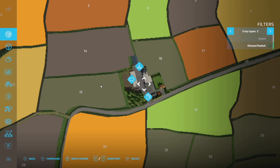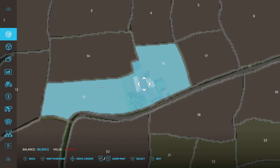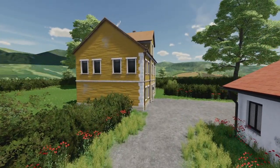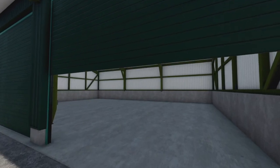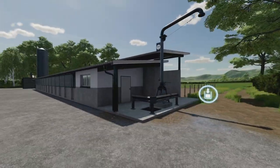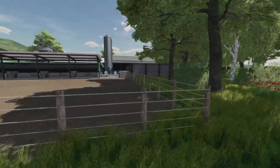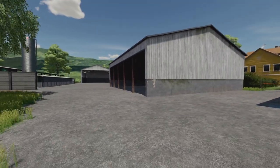Our third farm is Roadside Farm, at the top left-hand corner of the map. It has pigs and grain storage. If you buy it, you get fields 15 and 16 — both grass fields. There's a fuel tank, a house on the property where you can place a sleep trigger, some storage areas, another shed, a nice silo, and a large pig enclosure. Around it are more grass fields you can plow up, cultivate, direct drill, or use as a cover crop. Pretty small farm, but if you're looking specifically for pigs, this is the one.